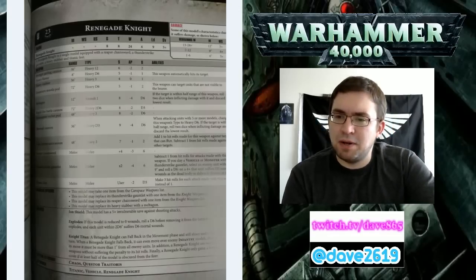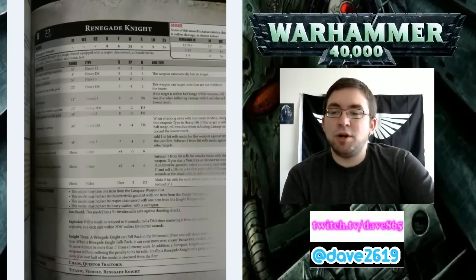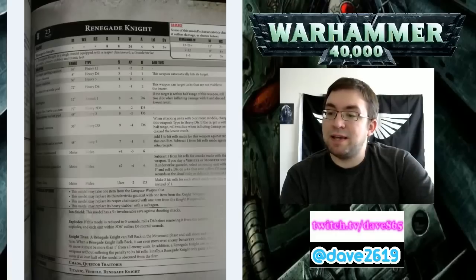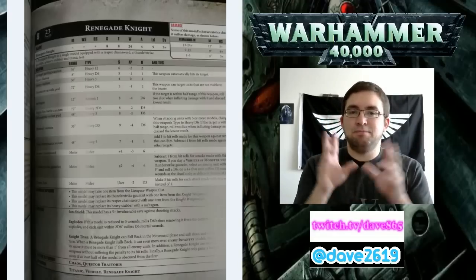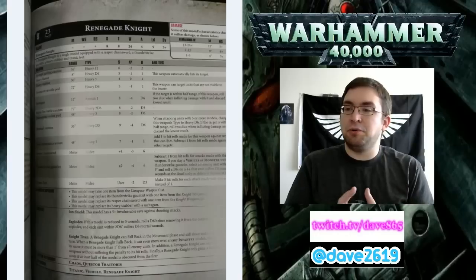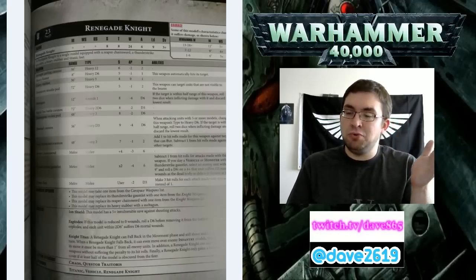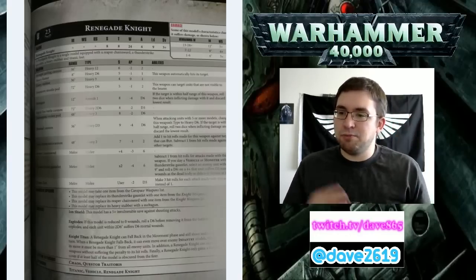The Twin Icarus Auto Cannon is 48-inch, Heavy 2, Strength 7, negative 1 armor modifier, and 2 damage. Add 1 to hit rolls made for this weapon against targets that can fly. Subtract 1 from hit rolls against other targets. So you have your dedicated anti-air weapon - hitting on 2s against flyers, hitting on 4s against ground units.